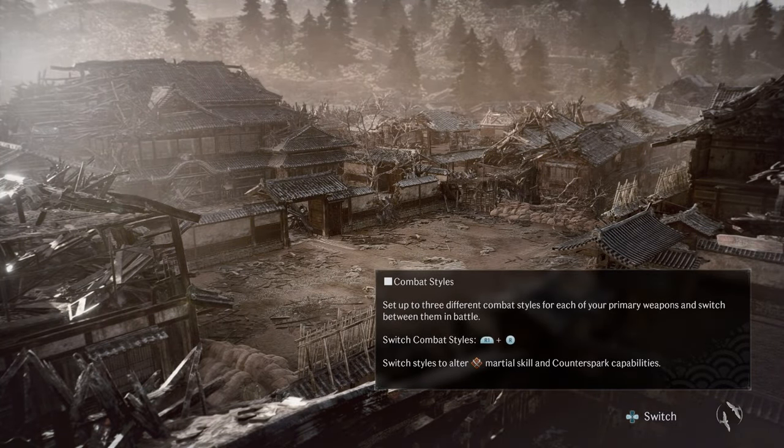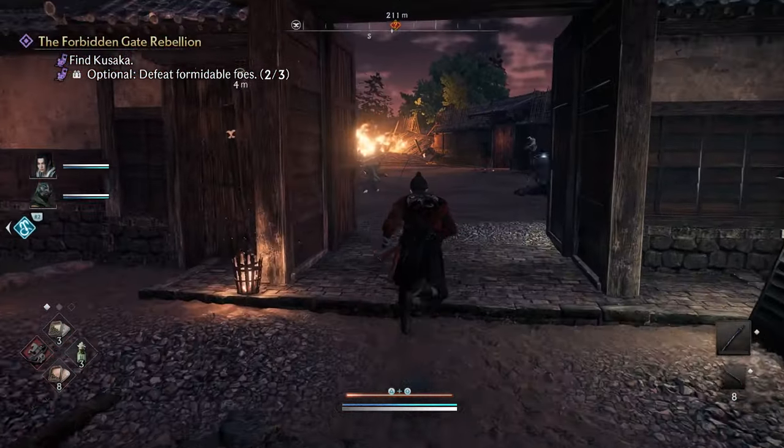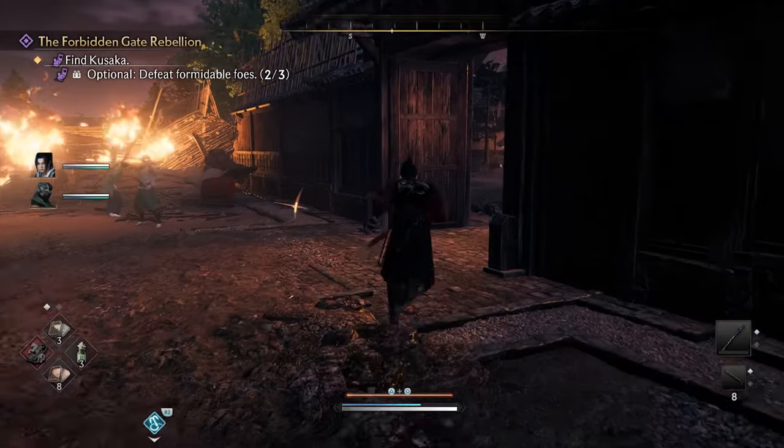Hey, how's it going? Holmes here and welcome back to some more Rise of the Ronin boss guide. Today we are going to be taking on Shintaro Nakaoka. This is going to be the rifle dude, or the gun guy. We just use that a lot.